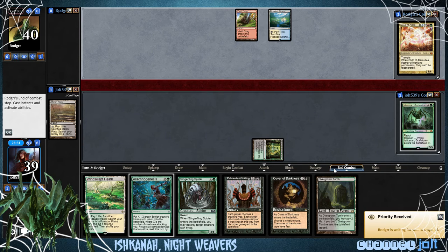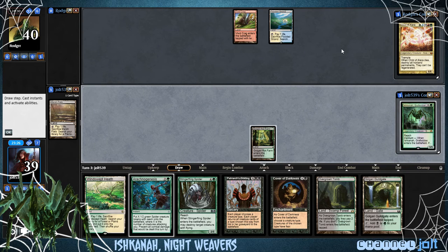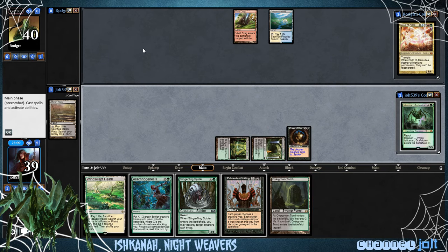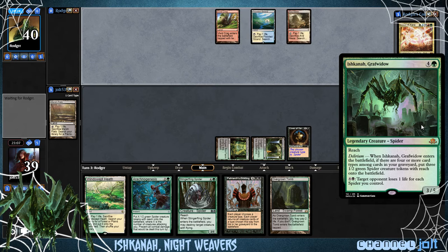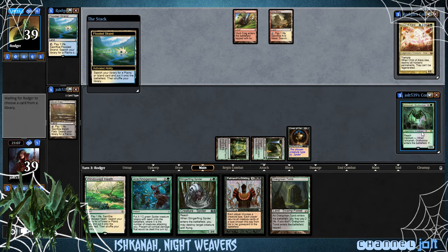With Cover of Darkness, we can give all of our spiders fear. I run Cover of Darkness in my Gitrog deck — it's fun playing it and naming some really random, obscure tribe like Spider. So right now we're going to go ahead and get down Cover of Darkness, naming Spider. I'm so glad they made a Legendary Spider. So with Ishkana, we have Delirium — whenever it's on the battlefield, if there are four or more card types in your graveyard, put three 1-2 Spider Tokens onto the battlefield. Then the second ability: target opponent loses one life for each spider you control. We're going to try to get a bunch of spiders out and hopefully grind it out with that.